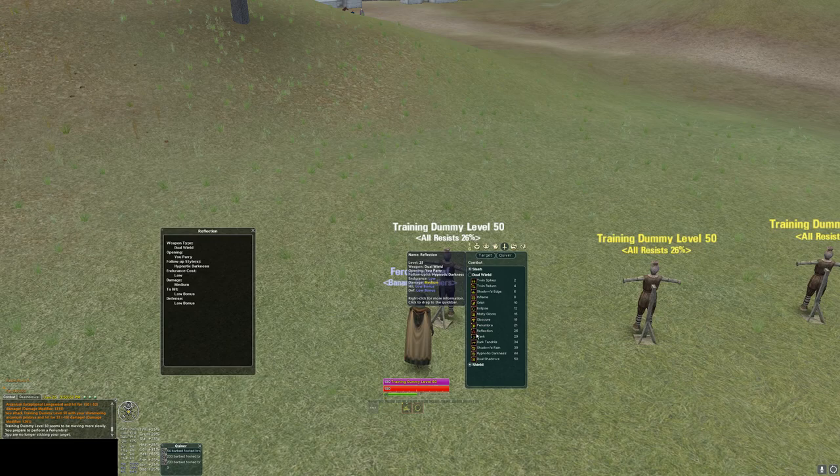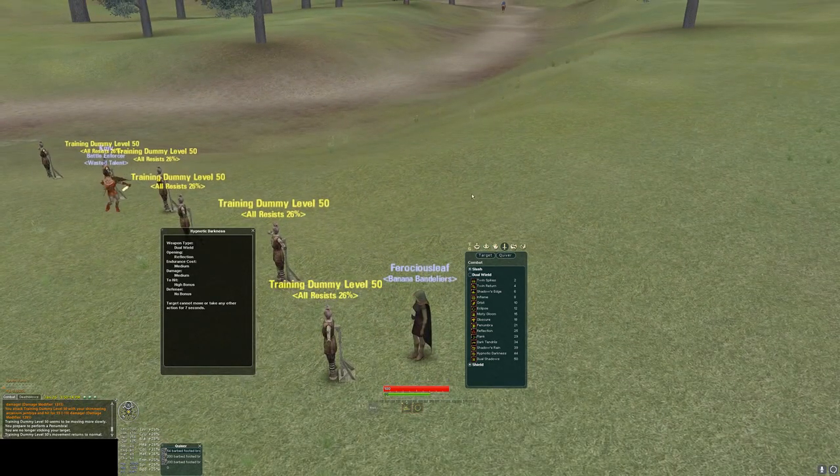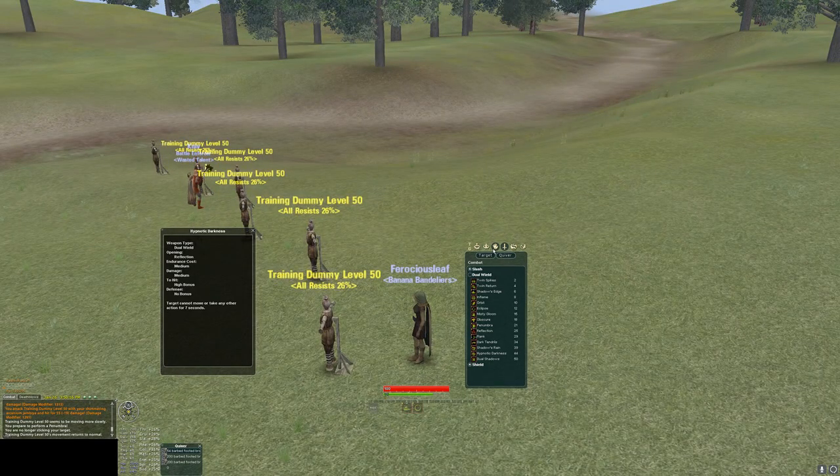There's also Reflection, your after-parry style into Hypnotic Darkness, which is your standard parry chain — the second part applies a 7-second stun. I'm not really going to use this very often because I spec Shield for my spec, which gives me an anytime stun. The parry chain is available if you'd like, but it's not super imperative to group play.